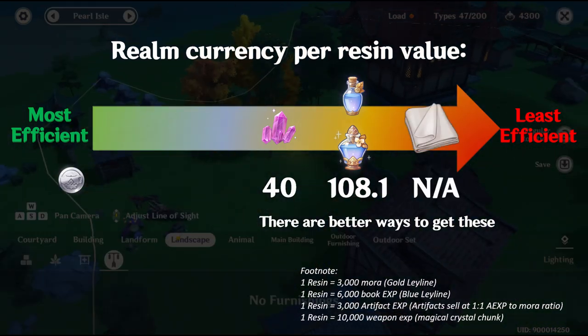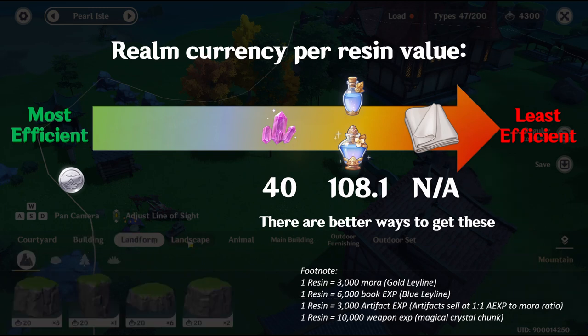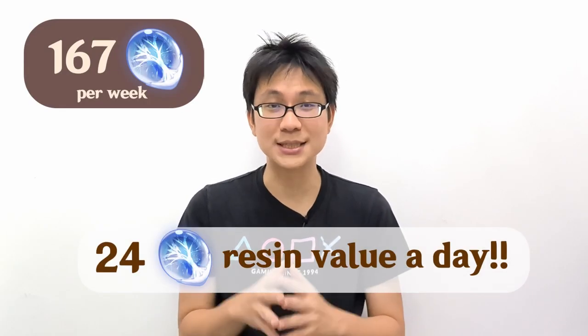And lastly, for fabric, of course it can be farmed for silk flowers and it's not worth spending your precious silver coins on. In conclusion, for the best resin efficiency, buy 1 transient resin and 80% of the available Mora or EXP items every week. This will give you 167 resin value every week or about 24 resin a day.